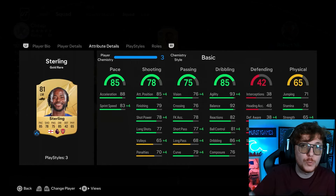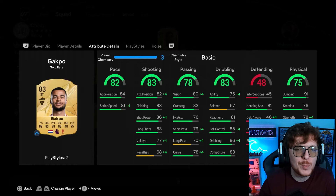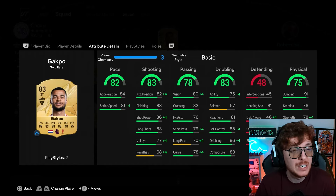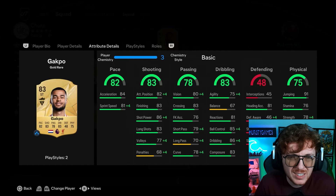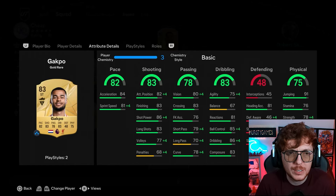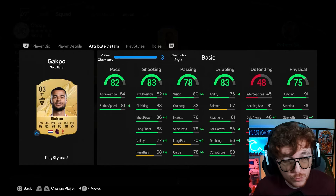Up top I use Cody Gakpo as a super sub in my main team, which is where I realised how good this card is. I thought before the game came out he'd be like 10-15 thousand coins because it's a really really nice card, but he's barely even 2k. Four star, four star. 82 pace, 83 shooting, 78 passing, 83 dribbling, and decent physical stats with 91 jumping. He's six foot two and he's not slow - I really love this card.